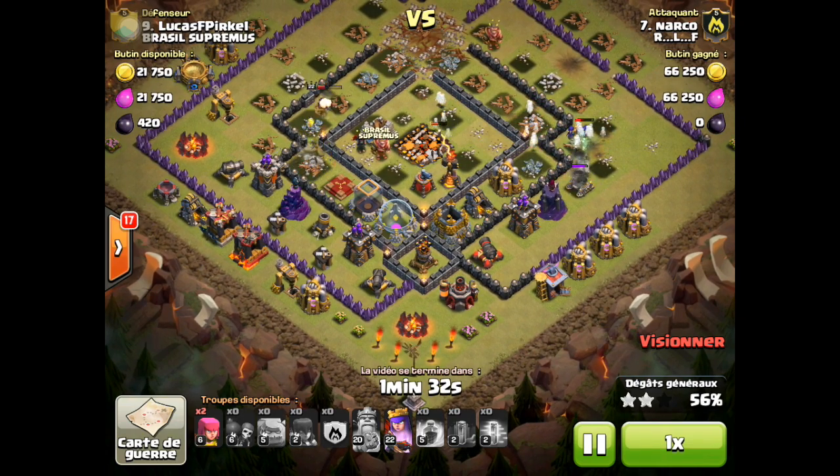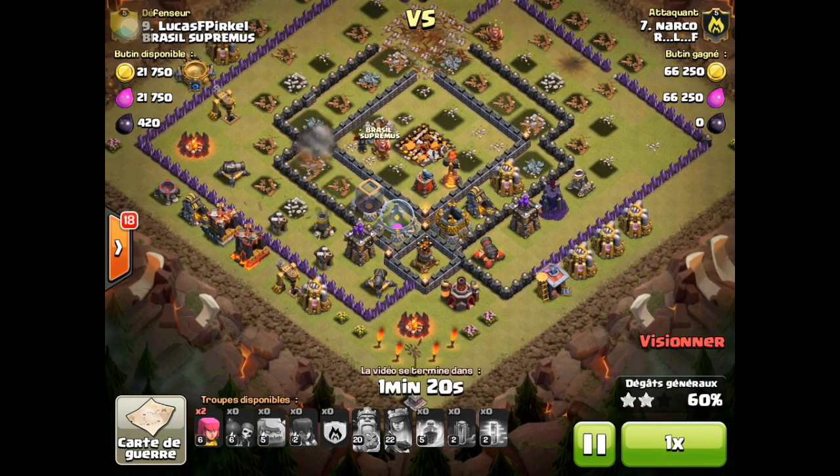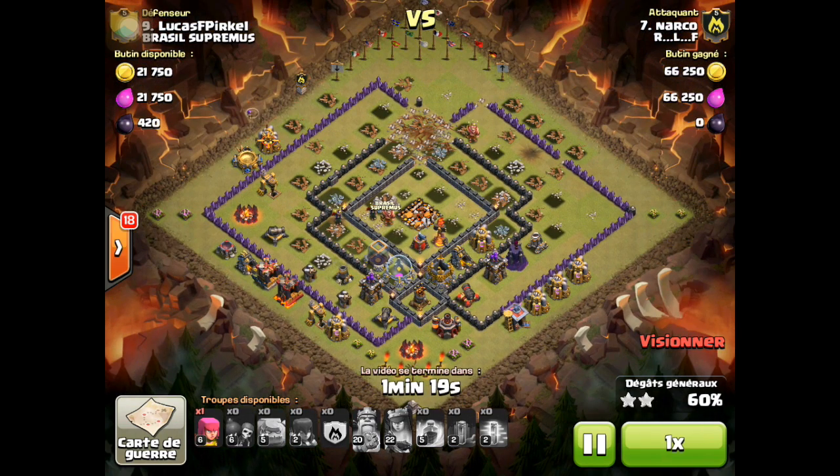However, he still has a bunch of witches on the right and the archer queen still hasn't used her ability, but he's already at 56%. I think if he would have used his spell placement correctly he might have had a chance of doing better — possibly three starring, not sure about that. I'm just going to fast forward this — it's just one archer on top and one at the bottom, and that archer got shot as soon as it did, and this archer is gonna go for the spell.